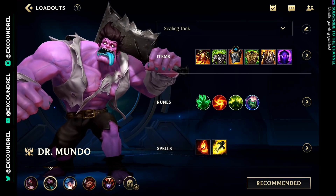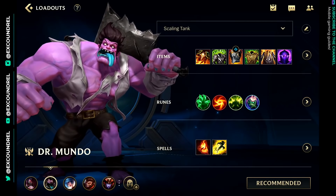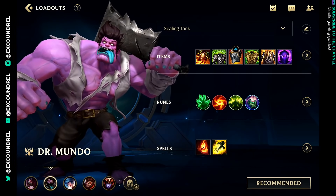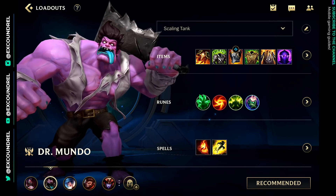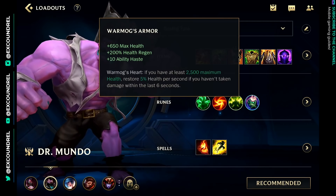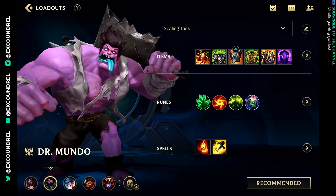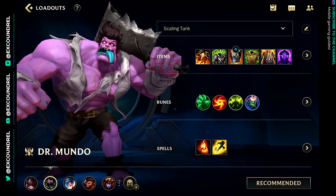For spells: Ignite and Flash, or if you're in the jungle, Smite. Itemization is very flexible. Spirit Visage and Sunfire Cape are two items I'd consider core for Mundo in most situations. Beyond that, you're looking at either Magic Resist Boots or Ninja Tabi with the Gargoyle Enchant, because it makes Mundo very tanky. Warmog's is also an incredible item for him — it increases his regen out of teamfights. Your final items really depend on the composition you're facing, so make those decisions based on the types of damage you're up against.